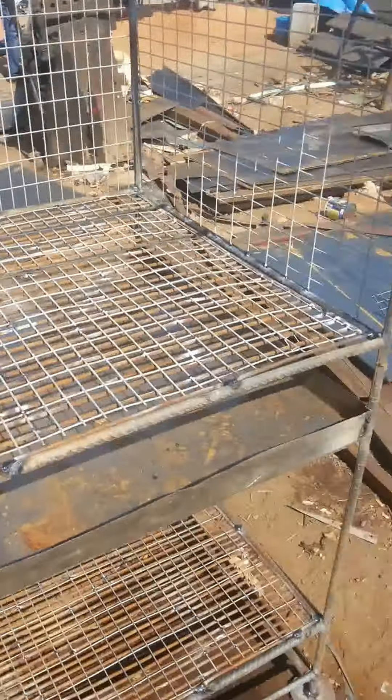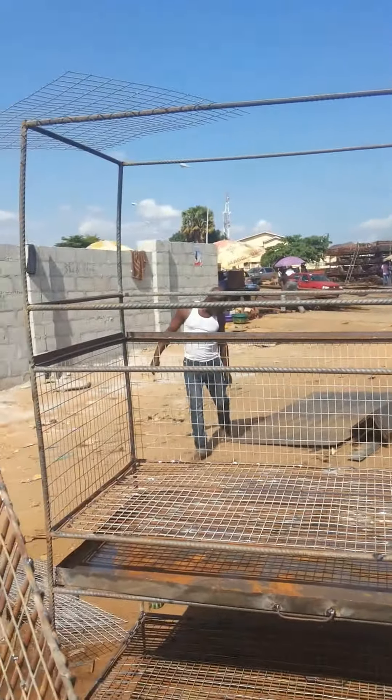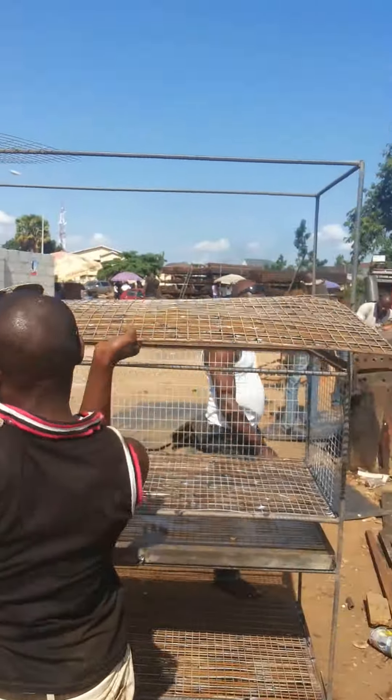This also helps with hygiene — it makes the cage more hygienic because the waste passes through the physio wall. We are still in process; shortly I'll show you the finished work. As you can see, it doesn't take long to construct a grass cutter cage like this.